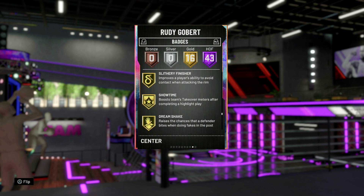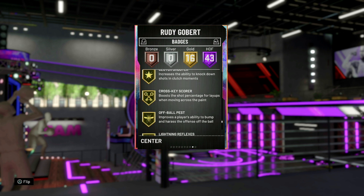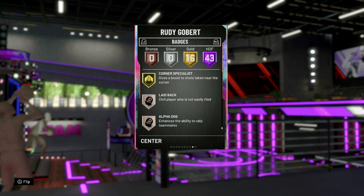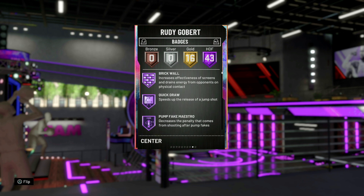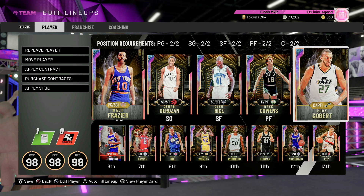Quick First Step might really help this man be worth it — I don't know if he's worth 100K but we're gonna find out either way. 16 gold badges: Hammer for Days, Tight Handles, Off Ball, Pass. He does not have Range Extender — we're not too surprised especially with a 63 three-pointer. So we're gonna take a look, real interested in this card, see if it's worth the pickup. Let's hop into the freestyle real quick before we get into some gameplay.